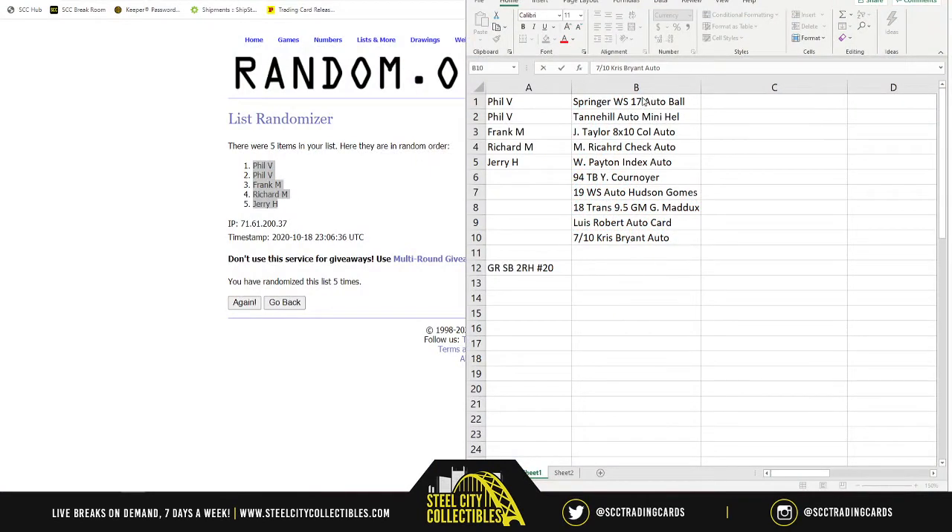To recap: you have the Springer 2017 World Series autographed baseball, the Tannehill autograph mini helmet, the Jonathan Taylor 8x10 collegiate autograph, the Maurice Richard check autograph, the Walter Payton index card autograph, the 94 tall boys Cournoyer, the 2019 World Series auto card of Hudson and Gomes, the 2018 Transcendent 9.5 Gem Mint of Greg Maddux, the Luis Robert autograph card from Bowman, and the seven-of-ten Kris Bryant auto from Five Star. Now we'll go to random.org, randomize them five times, split them in two, and see what everybody gets.